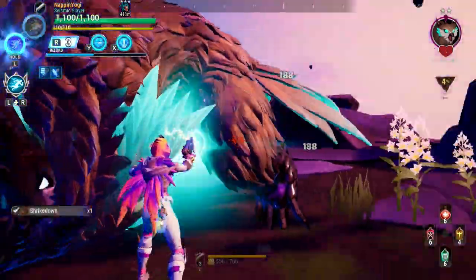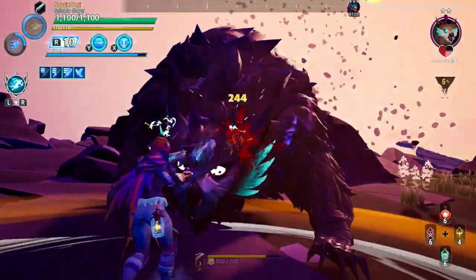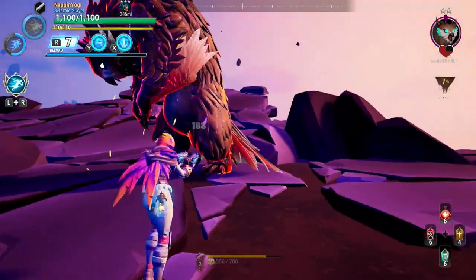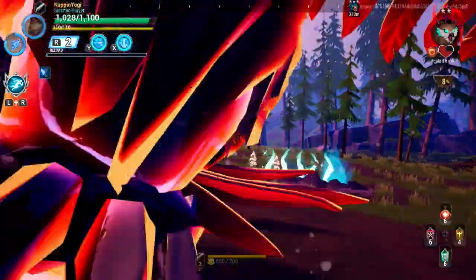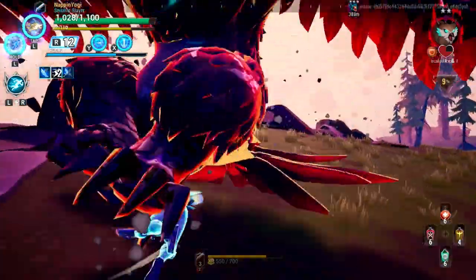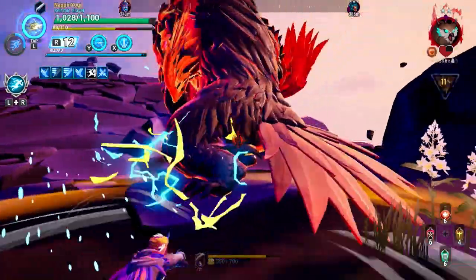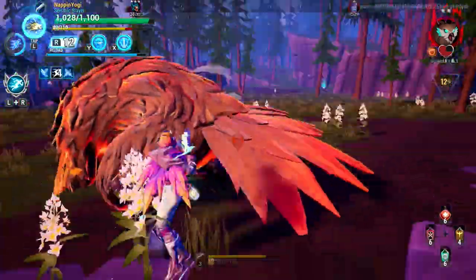I'm also going to combine this video with my Tempest build video just to make it a little easier. I think the Repeaters are a really good weapon to use with the Tempest Omni-Cell, because of the need to be fast and agile. Even at level 3 I'm doing enormous damage to the Shrike. The one thing that is quite hard to get used to with the Repeaters is the camera angle feels kind of weird — I'm so used to the old camera angle. But I think that's just something to get used to, to be honest.